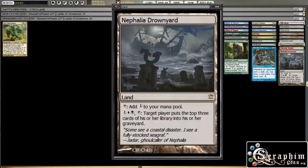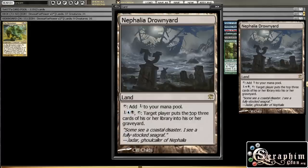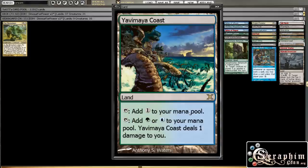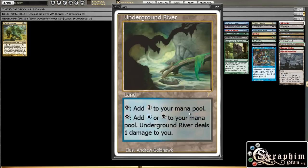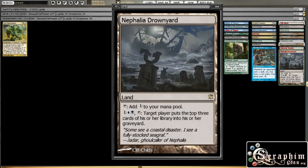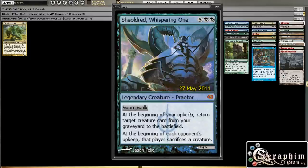On this other side, we're putting in some nicer lands. Nephalia Drownyard is cheap and really good in this deck — it basically mills us or opponents. These are like one ticket each, so a big part of our budget is coming from these lands — maybe four tickets in this column alone, which is half the budget.